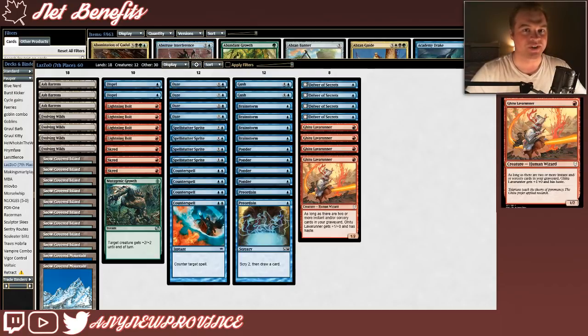I'll go over those creatures first. We'll start with Gitaxian Lava Runner, a card I never would have expected to see in a Scred Delver list. It costs one red for a 1/2, and as long as there are two or more instant or sorcery cards in your graveyard, Gitaxian Lava Runner gets +1/+0 and has haste. Like most Delver lists, we're going to spend the first couple of turns playing instants or sorceries and getting them in our graveyard so that as soon as Lava Runner comes down, it gets in for a surprise two damage.